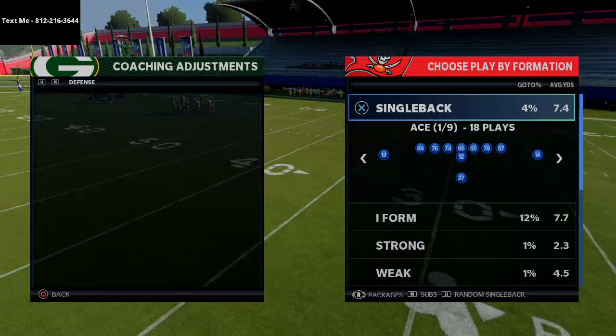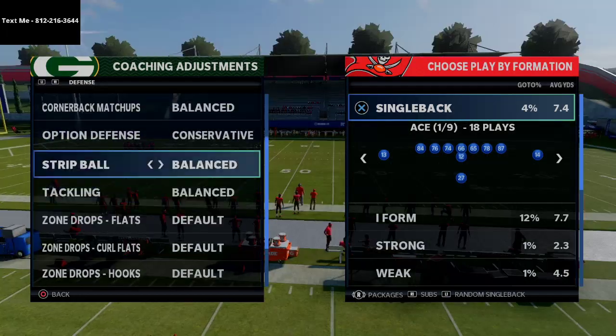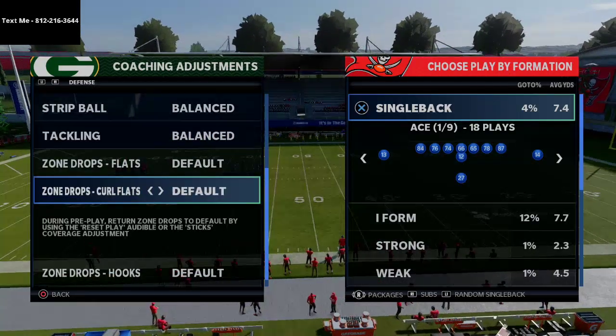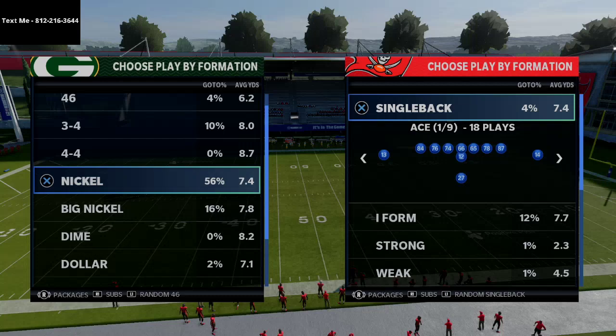I'm gonna go through my coaching adjustments. On defense we're going to default alignment, ball near to play, ball option defense on conservative — they would probably put these on aggressive to try to get a strip sack. Curl flats at 20.